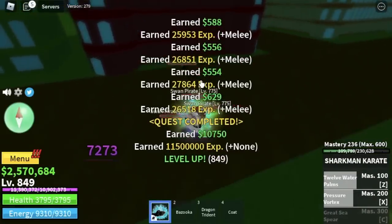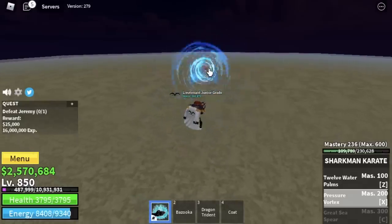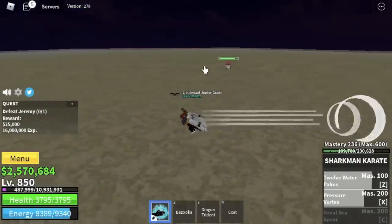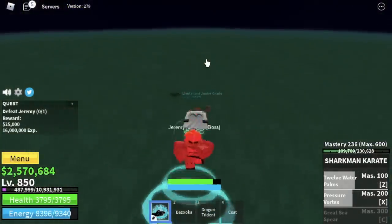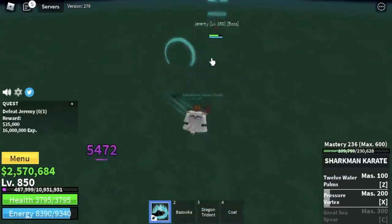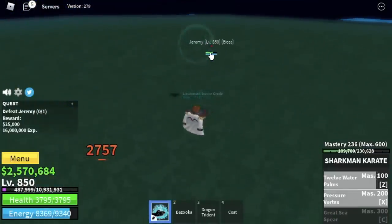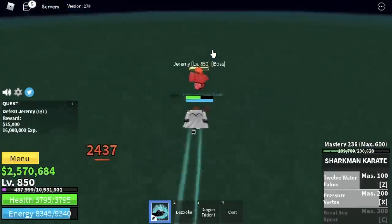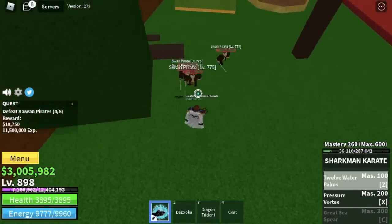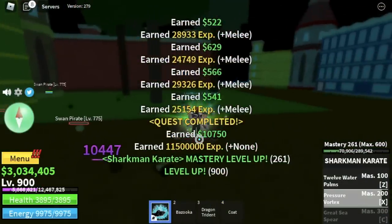At level 850, we're going to leave the Swan Pirates area and you can start defeating Jeremy or Bellamy. Use your Z and X skills. If your skills are on cooldown, dodge or dash to the side to avoid his attacks. Or if you're feeling confident with observation haki on, you can use left clicks. You have a choice: do server hop here until level 900, or go back to the Swan Pirates, which is a lot easier.